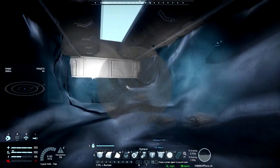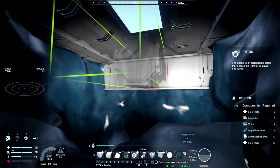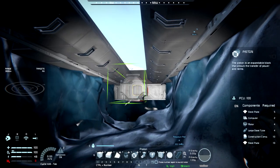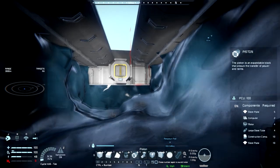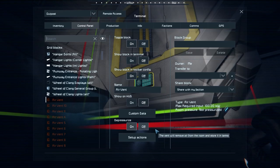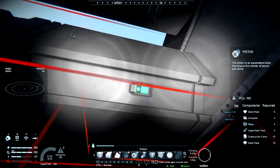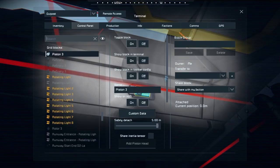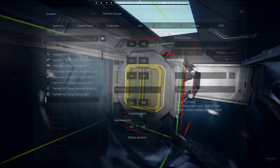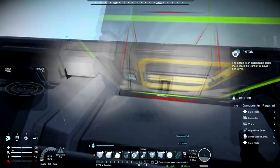Okay, that should give us plenty of space to place things. Let's go ahead and reverse this. Interesting — the piston head comes up as an air vent now. Good to know — I can apparently depressurize a piston head. That's kind of crazy.